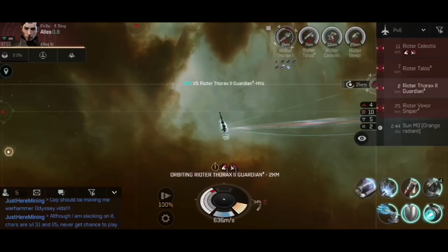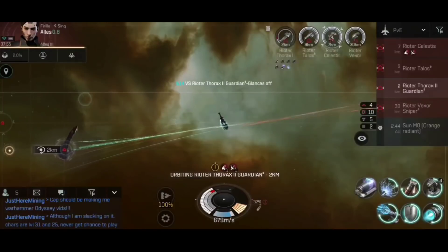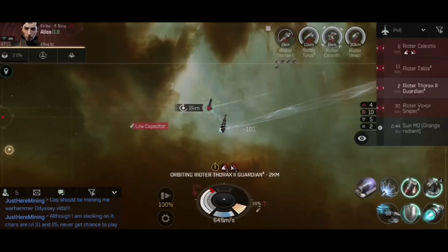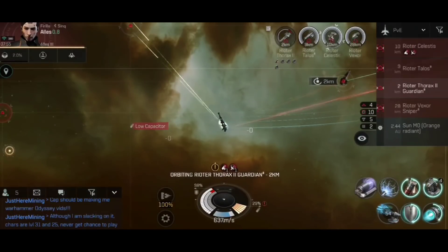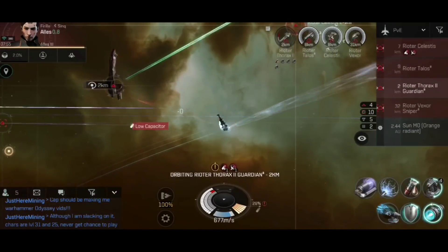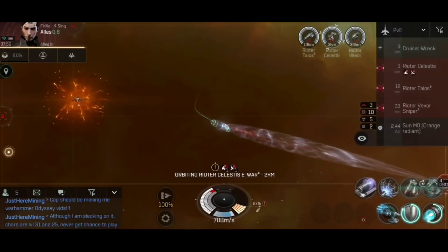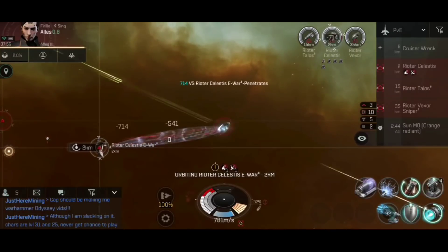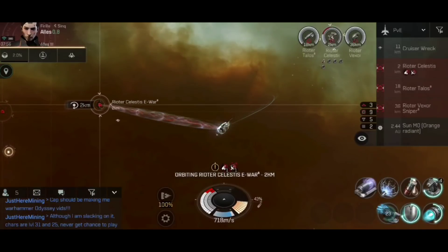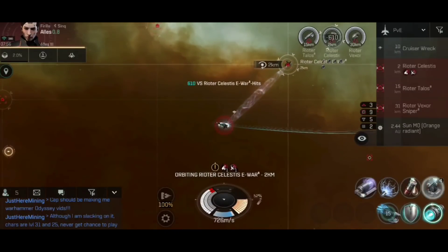I'm going for the Thorax 2 Guardian logistics ship now — it doesn't have a targeting box, meaning it's healing the other ships, and I want rid of it so I don't fight its healing effects. You can actually see a bluish-green line coming out of it healing a distant ship. After taking it out, the bounty alone is 200,000 ISK — and combined with the mission reward of around 950,000 ISK, I've already passed a million in earnings. The entire encounter takes less than half an hour — about 24 minutes — plus all the bounties from every ship and any loot to reprocess and sell. That is big money.